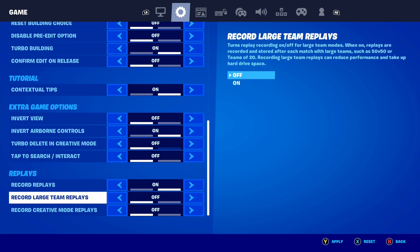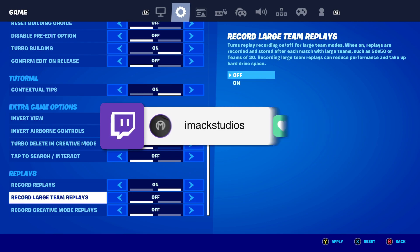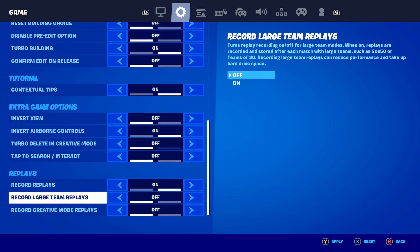I would also recommend turning 'Record Live Stream Replays' off. If you have it on, it records every single person's replay in Team Rumble, which takes up so much space and can actually break replay mode inside of Fortnite. If you don't have a powerful PC, turning this on can break replay mode. So it is best to turn record live stream replays permanently off — it does mean you can't get stream replays, but it should actually fix your replay mode.